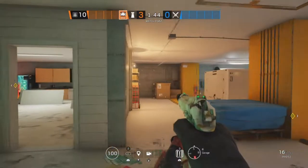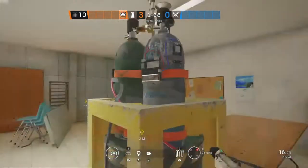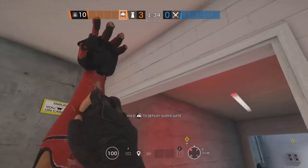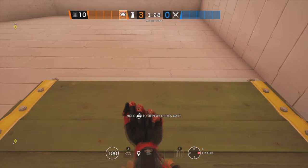The next site for Consulate is going to be Garage and Cafeteria. Starting off in Cafeteria, we're going to be putting Aruni on this doorway. The second Aruni is going to go in Garage on this double doorway, and the last one is going to go on Yellow Stairs on this doorway.